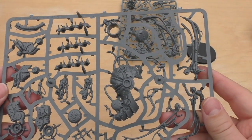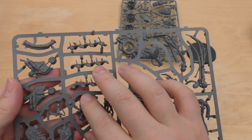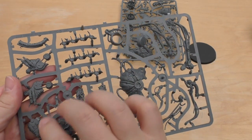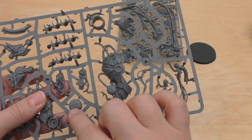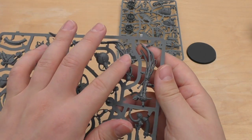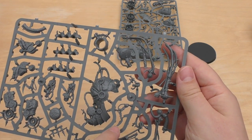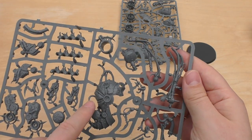And then you've got the other sprue, which has the other part of the carapace and part of the flesh mower. It looks like the flesh mower attaches to those, then they're attached with the exhausts. Part of the heavy blight launcher is here as well, along with more tubing and wiring for the different front plates, and some spiky claw-type things for the probes.